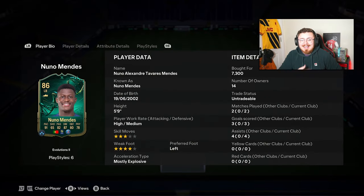A brand new evolution is here and it is completely free — the Detail Oriented evo. It's two games that turn an 82-rated Nuno Mendez into this card right here.